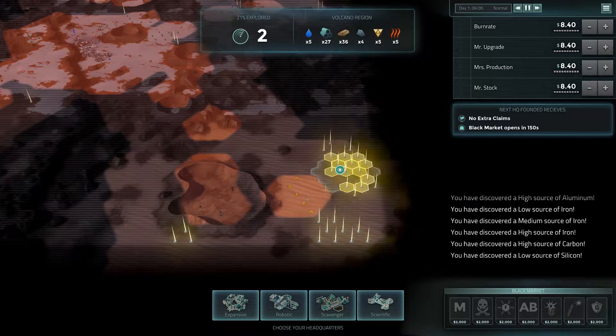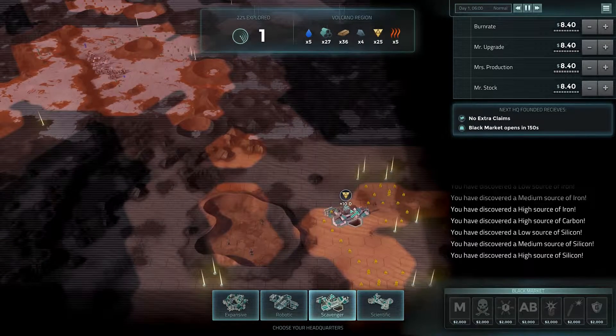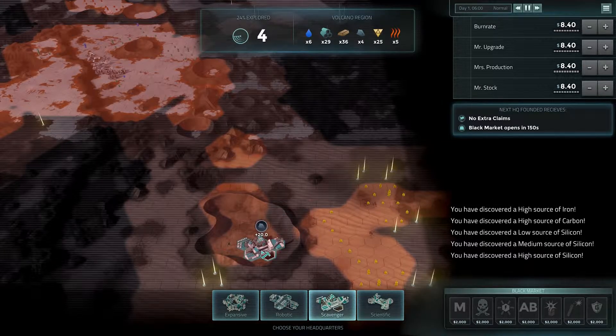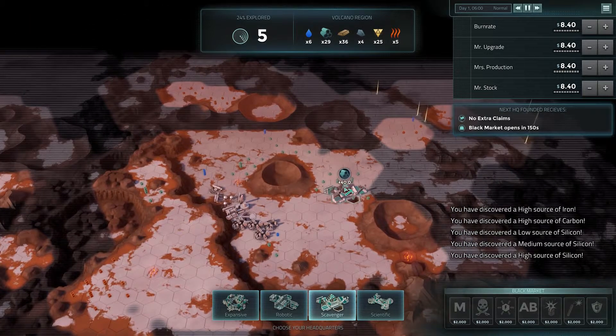Look at this - high levels of silicon found. There's a ton of silicon. But at least I'll be next to something. There's only 20 if I land on it. Oh man, what a mess.